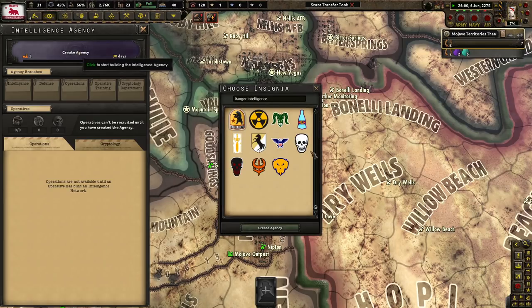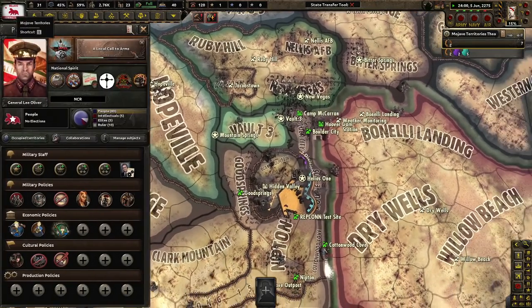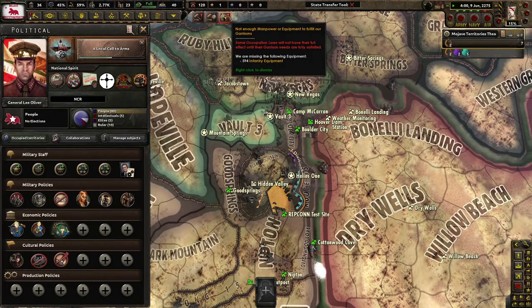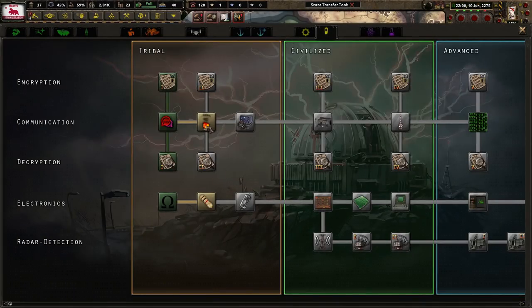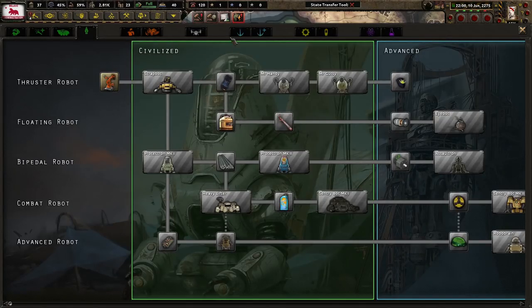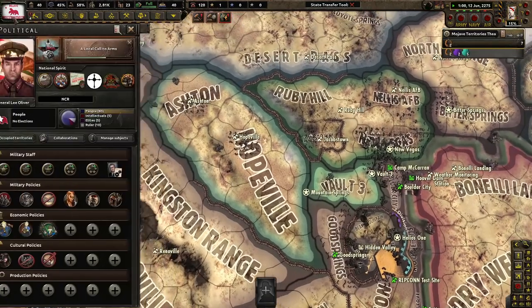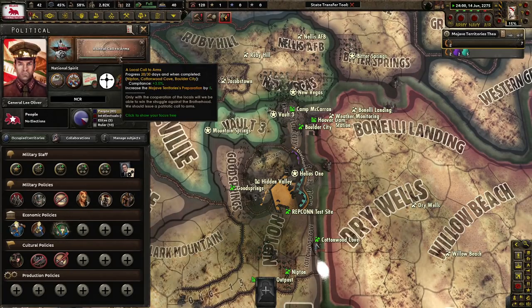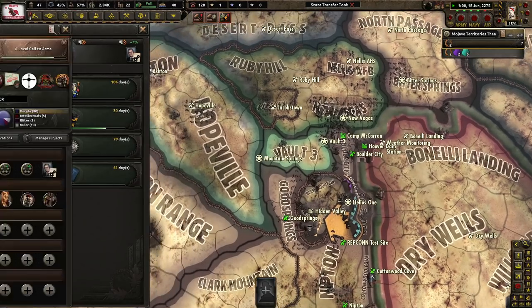We're going to go with this immediately. Look at that — Ranger Intelligence. That's really awesome, I like that symbol. The RI — is that a good name? It's kind of a placeholder name. As I often ask you guys on the channel, what should the name be for the Mojave territories intelligence agency? It's got to be good and unique. Under General Lee Oliver, what would be a good name for intelligence, especially for putting down resistance in this part of California and Nevada? Let me know in the comments below.